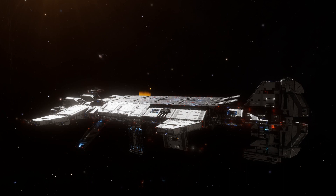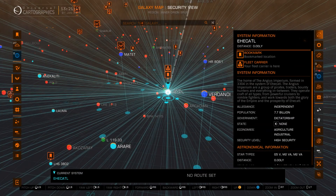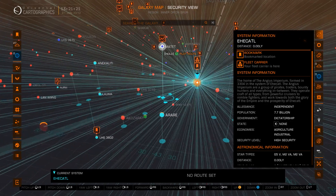Greetings commanders and welcome! Complete stock liquidation of stuff that you can find in settlements. This is my fleet carrier — I will show you the location. The system name is Ehekal, and it's very close to the starter system.